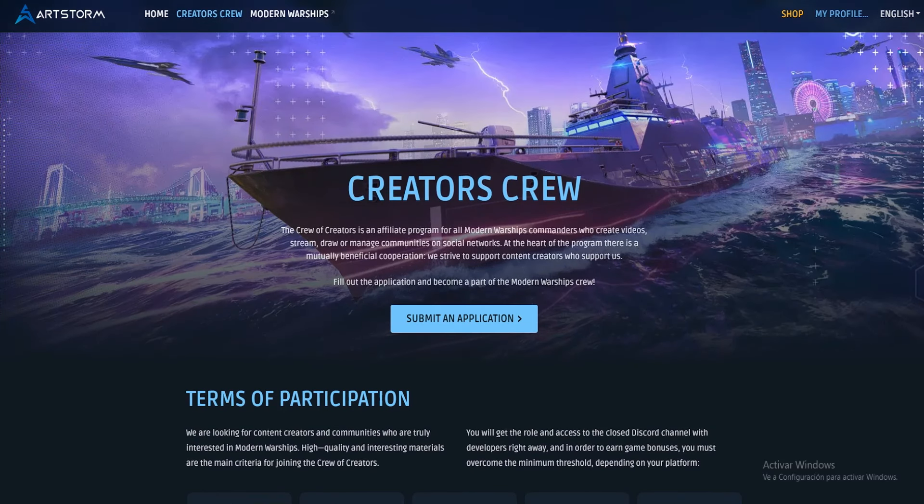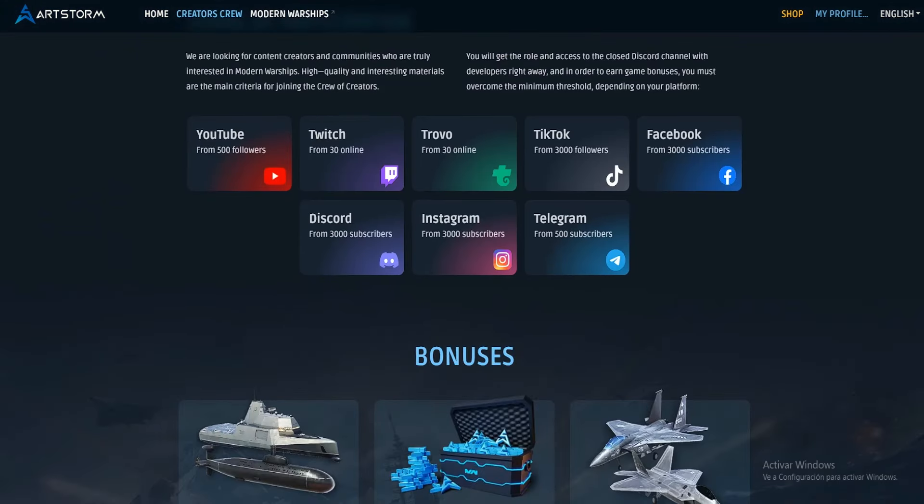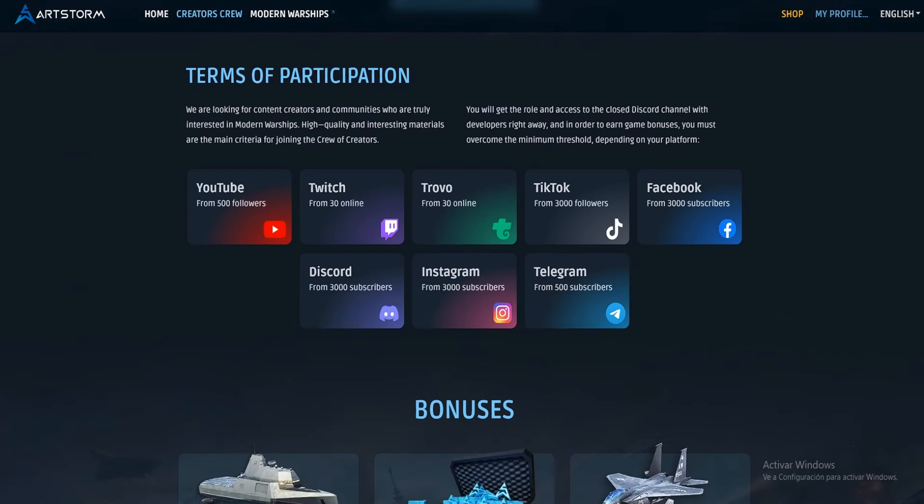This is the Creators Crew official web page. In this video, I will show you step by step how to apply to this partnership with Modern Warships and how to get access to this press account. There are a lot of social platforms you can use in order to achieve this. The most common are YouTube, Twitch, TikTok, Facebook, and Instagram. There are the requirements that you need.